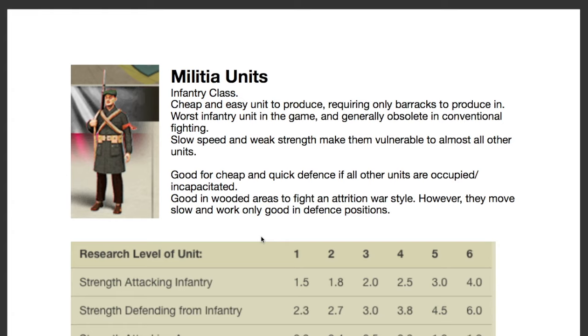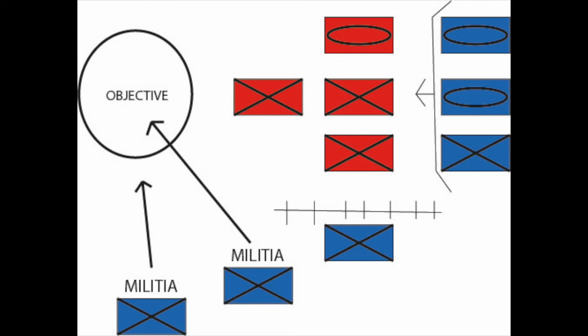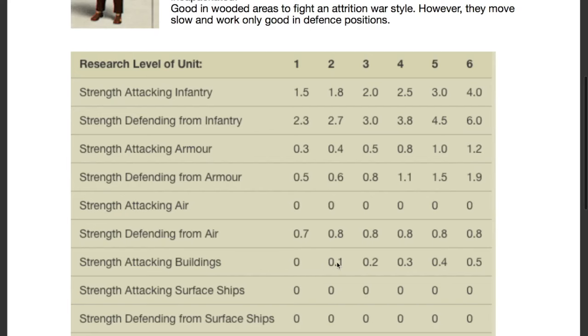Generally in an attack, they are very good for taking areas that your main front can't be diverted to. Say your main front — your tanks and infantry — are heading towards the main enemy force; militia units are useful to pull in behind and capture deserted provinces and especially deserted cities. Because they have a very low destructive capacity on enemy buildings, they'll be able to capture infrastructure and industrial complexes without damaging them as much as other infantry or armoured classes would.